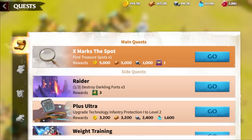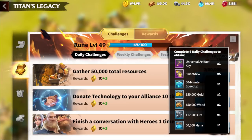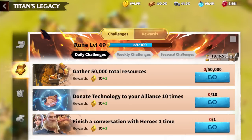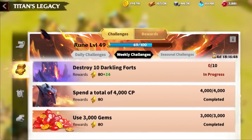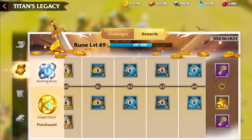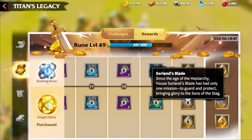Also make sure you are completing your daily, weekly, and seasonal challenges. If you complete six dailies you receive rewards including an artifact key, sweet dew for increasing a hero's trust level, a 60-minute speed up, and some resources. Each challenge you complete gives you rune experience which increases your rune level within Titan's Legacy, and each time your rune level goes up you receive rewards. Another good way to receive free rewards for completing tasks you should already be completing.